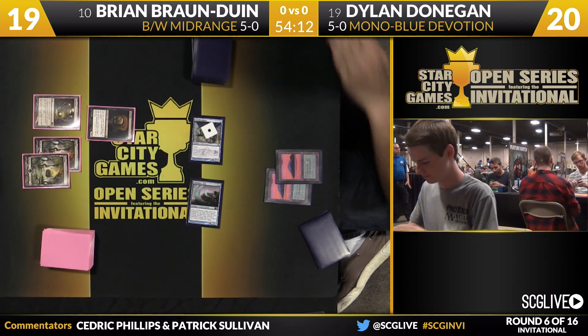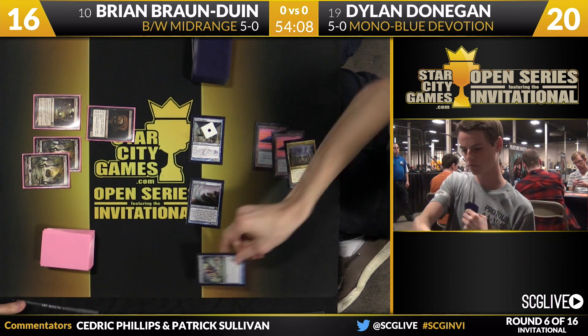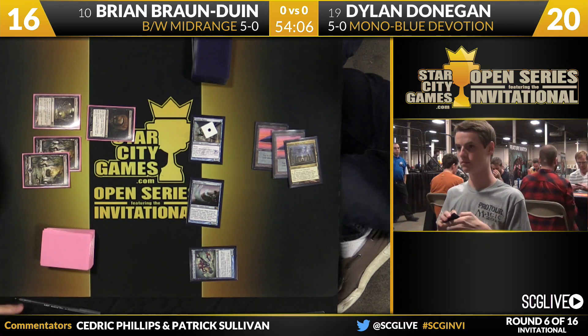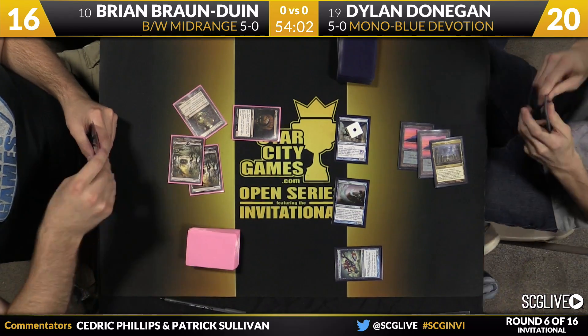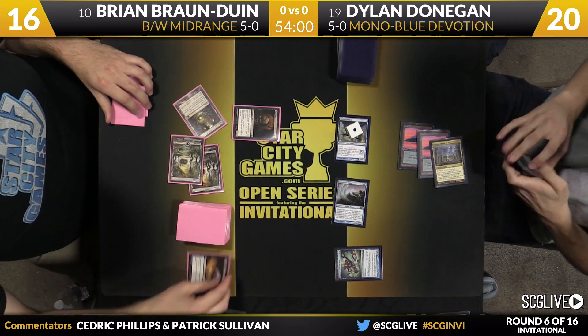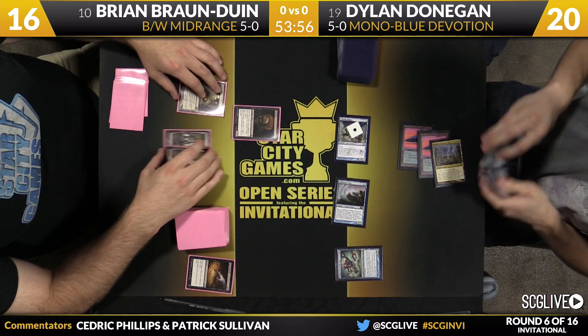I would be surprised if Bryan did much of anything else this game other than activate the Pack Rat. Donaghan going to serve in. If Dylan's able to find a Nightveil Specter, perhaps that changes — maybe Bryan shifts into removal mode — but for now he's happy to race. It's a pretty good start with a 1-2-3, the three being Thassa. Bryan's going to discard a Sidenblight to make a rat, so he'll have two 2/2s moving forward.